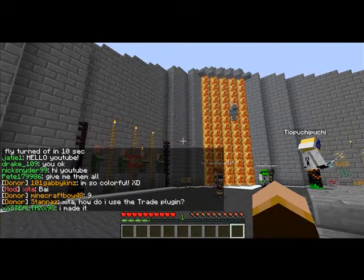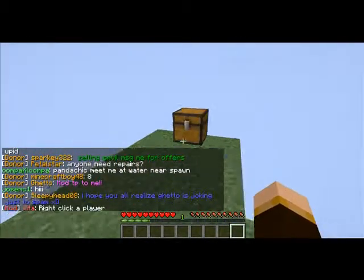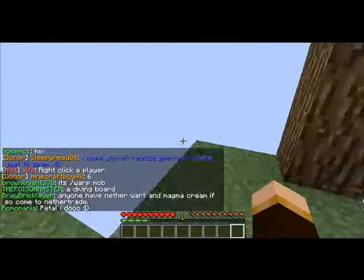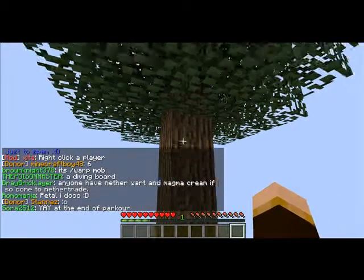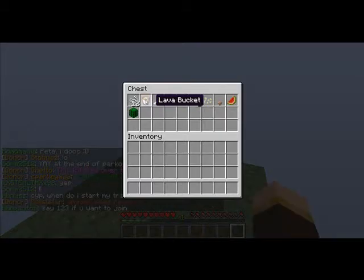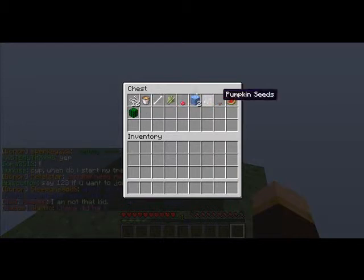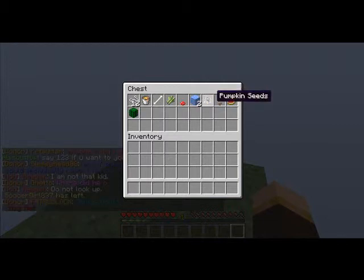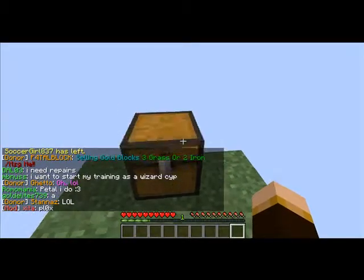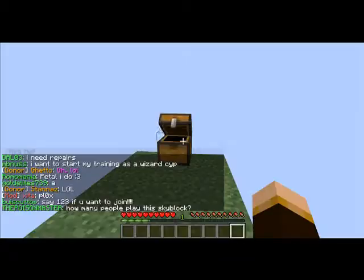All you would do is slash new island and it'll generate an island for you. As you can see there's like nothing around me — there's this one tree, and in this chest there is 12 string, a lava bucket, a bone, sugar cane, both types of mushrooms, two ice blocks, pumpkin seeds, a melon, and a cactus. That's all you need to survive along with this tree.